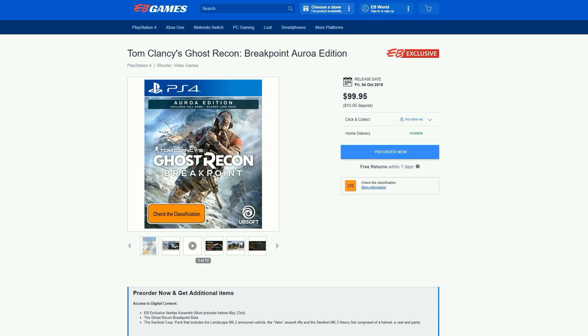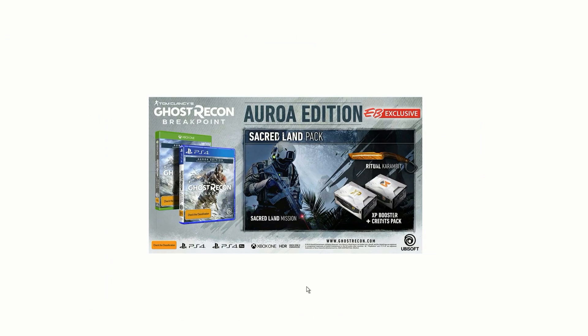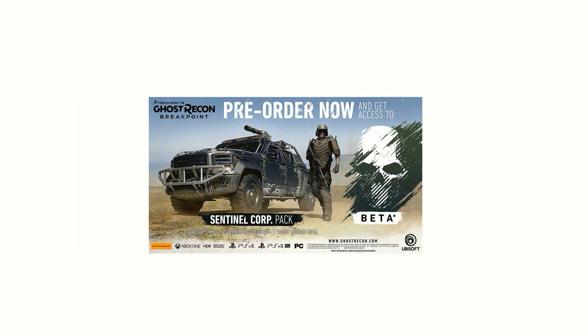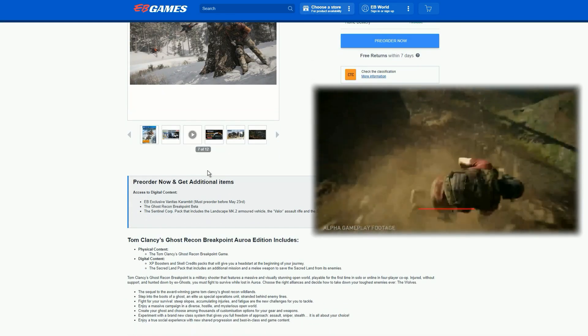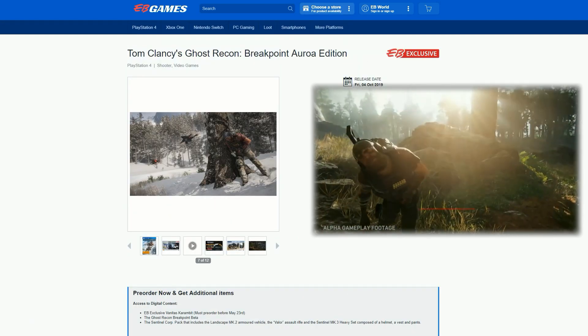The Aurora Edition launches on Friday the 4th of October — three days after the Ultimate Edition. This includes the game itself, the Sacred Land Pack, a ritual candidate, XP boosters, a credit pack, and a Sacred Land mission. You also get the Vanitas combat knife and the Sentinel Corp Pack. For around $100 it's a solid option if you don't care much about the figurine.